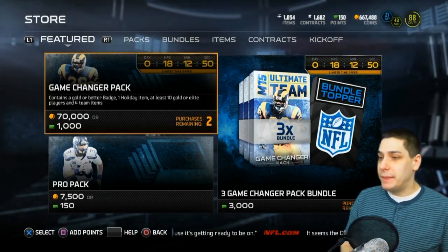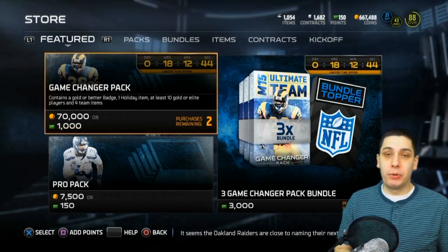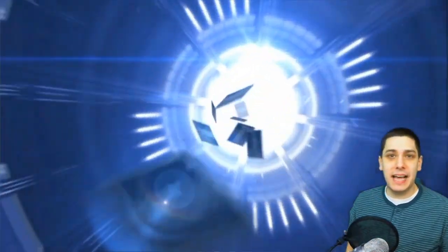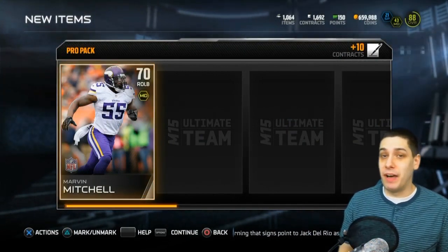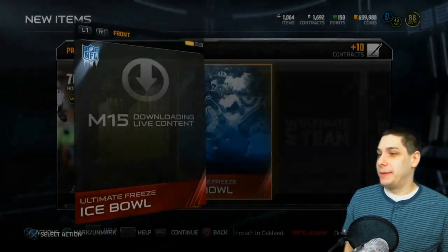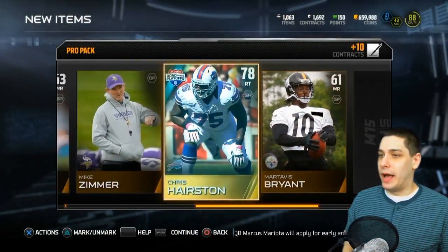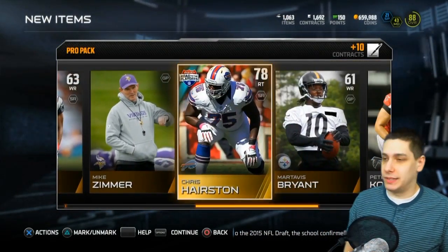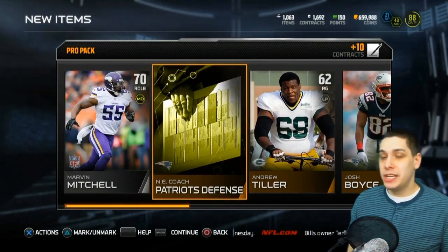There's been some really great stuff in some of these presents and I'm expecting some good stuff toward the end as well. I can purchase two game changer packs with coins and that's what I'm going to do today — I'll open up three pro packs first and then the two game changer packs. We get an ice bowl here, so we'll add that to the set and try to get one more ice bowl set completed so we can get another present.